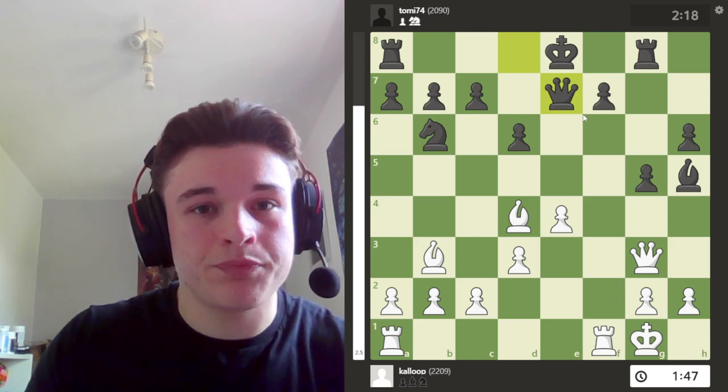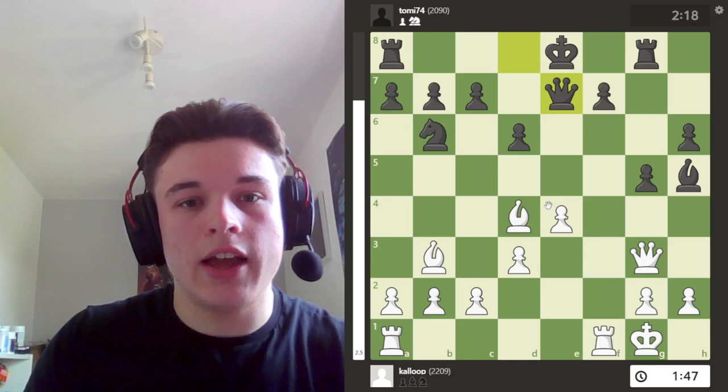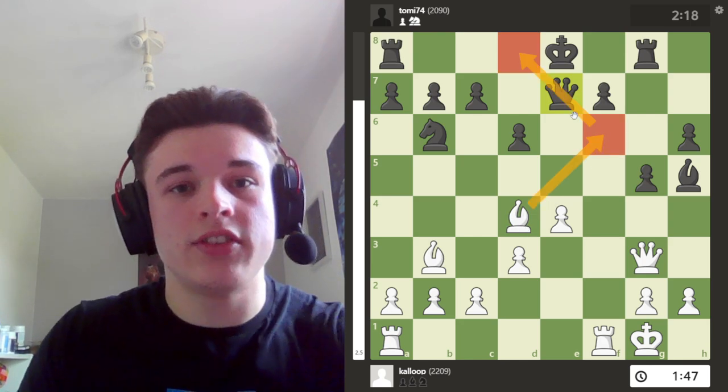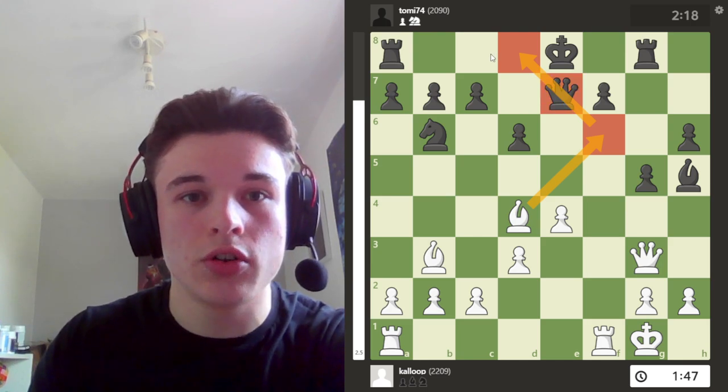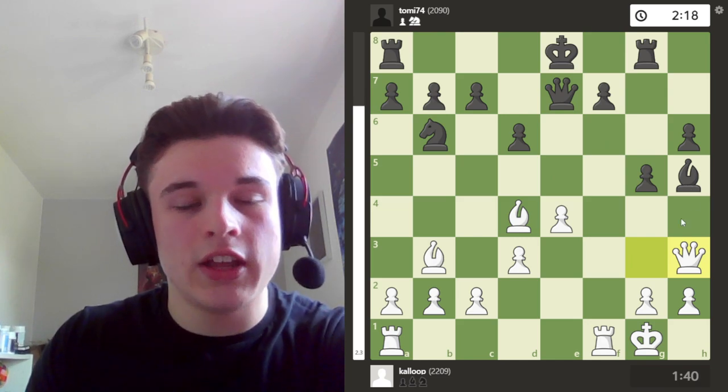My opponent goes queen e7, preparing to queen-side castle. But I know that he can't queen-side castle, because if he does, then bishop f6 skewers the queen and the rook, which will end up on d8 if he castles. So I go queen h3.